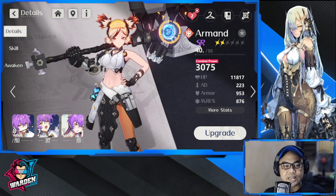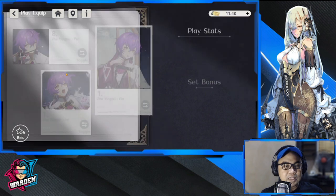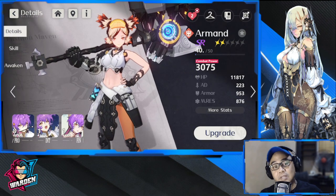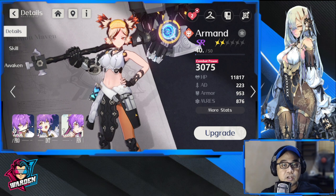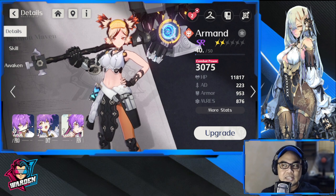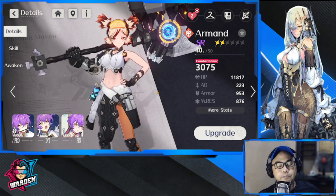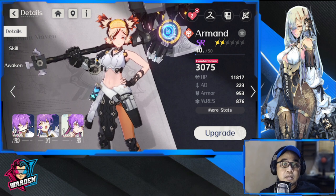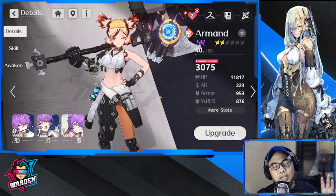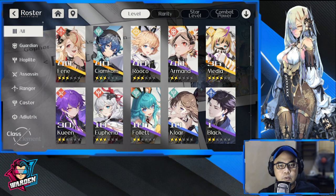She takes five percent less damage. There's a free gear set you received that is built for tanks and guardians — you must equip it on Armand if you intend to use her. If you don't have any SSR tanks, go for Armand. I've been using her since closed beta and never had a problem with her. She's of best value for the tank position.